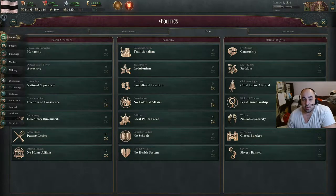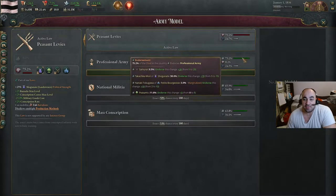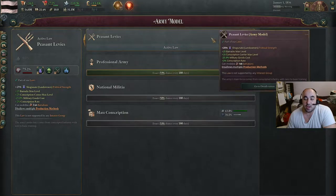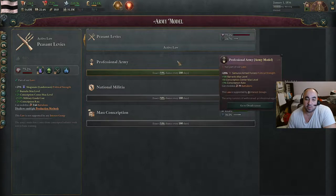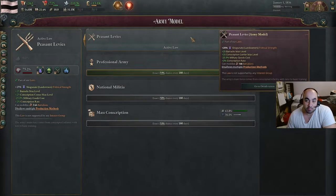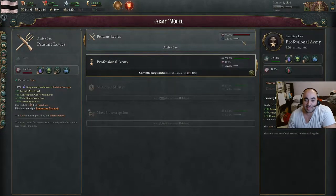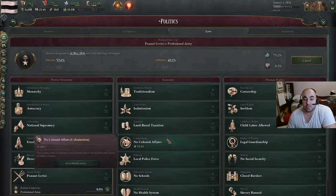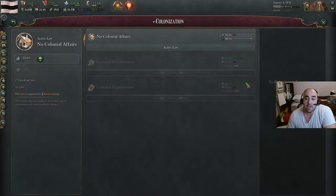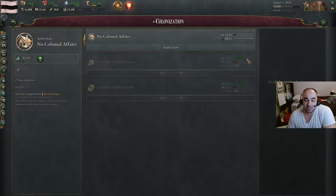The reason we want to be Jingoist is specifically, most importantly, for professional army. If you don't have this, the Shogunate will support peasant levies, so they will oppose the shift to professional army, making it really hard to pass. Peasant levies give 25% strength to the Shogunate; professional army gives 25% to the samurai. So you want to pass professional army in order to take strength away from the Shogunate. The second thing is we want to colonize early. If the Shogunate is Jingoist, they will support both the colonial reforms, and they will be easy to pass.